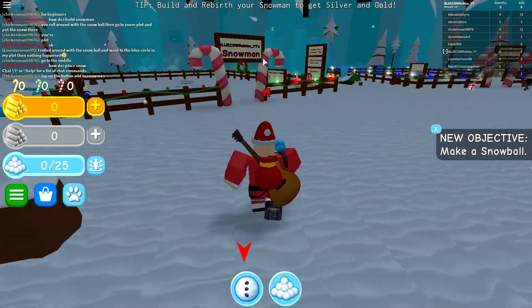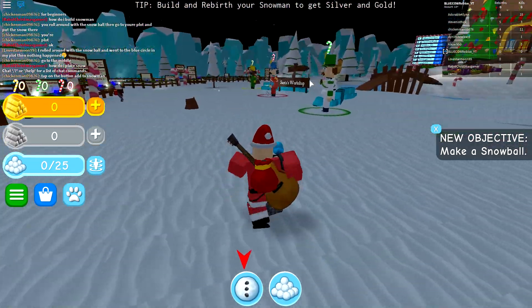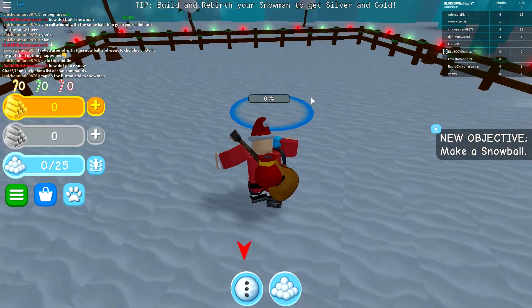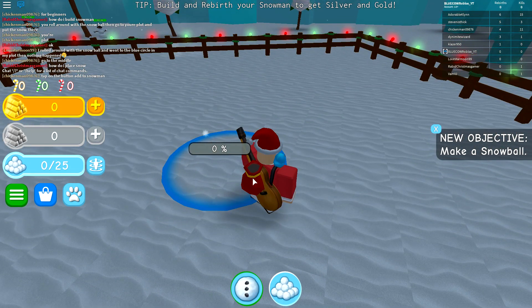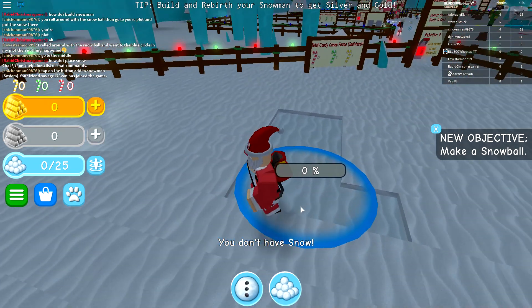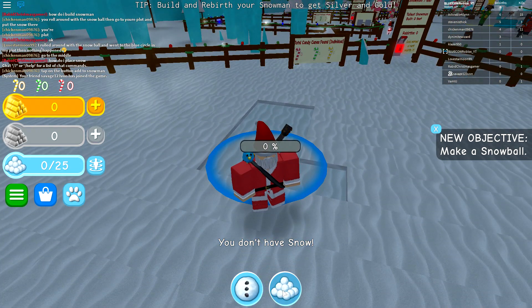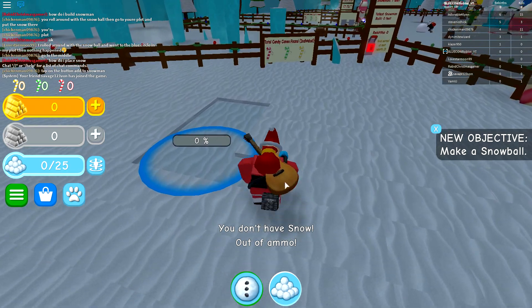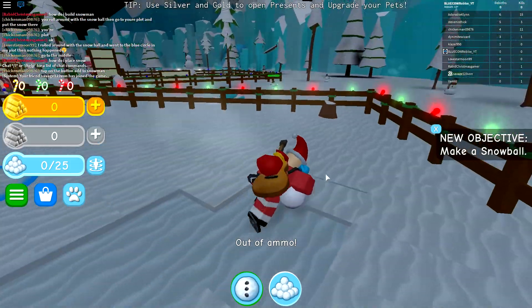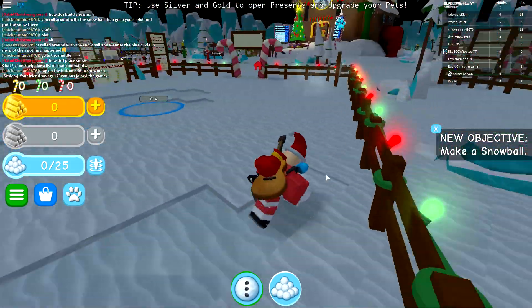This game looks so fun, so why not dive right in. It looks like it's kind of a mixture of a tycoon in a way. Here's my snowman, and it looks like what we have to do is add snow to the ball. So we run around and roll up a snowman — this is just like real life.